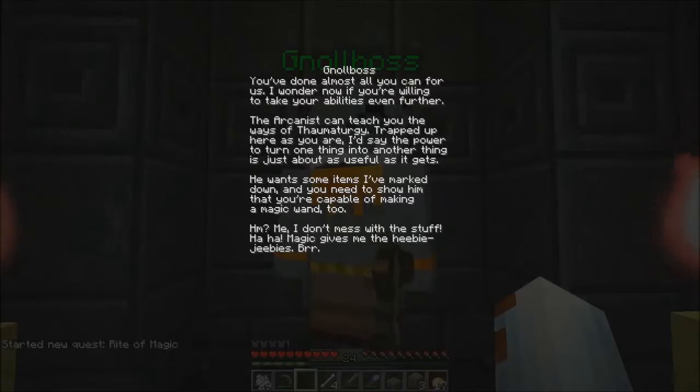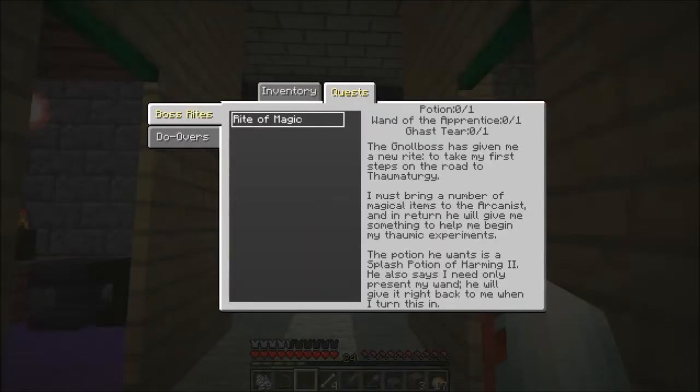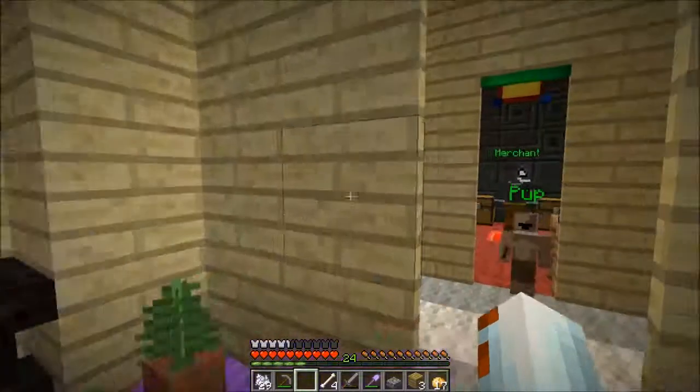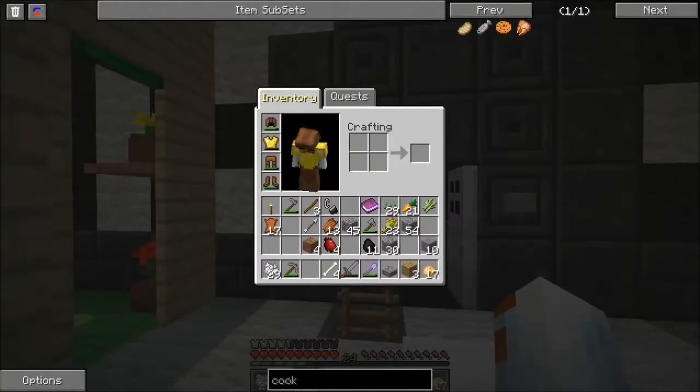He wants some items and you need to show him that you're capable of making a magic wand too. Me? I don't mess with that stuff. Magic gives me the heebie-jeebies. Let's see quests — Rite of Magic. We need the Wand of the Apprentice, a potion, and a ghast. Pretty much to do all that we need to go into the nether. Let's see how do I make a Wand of the Apprentice.